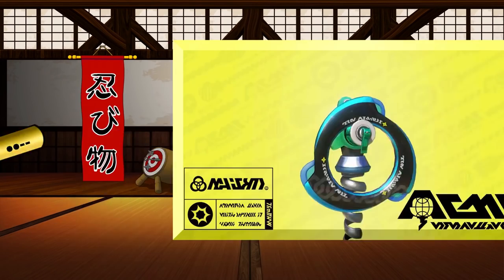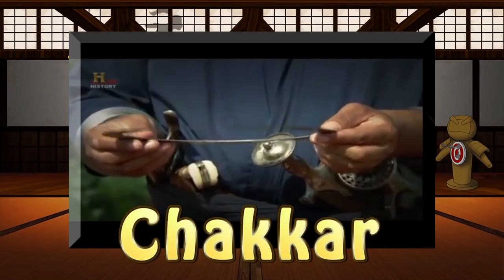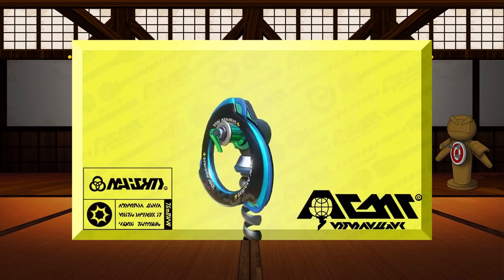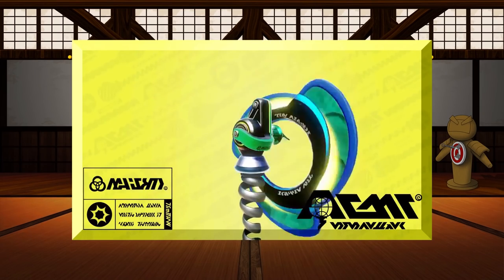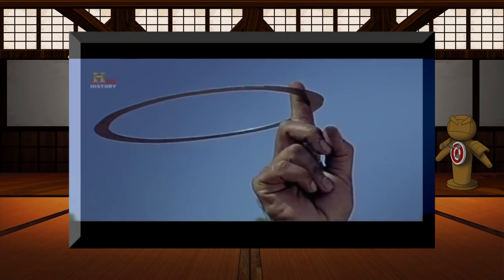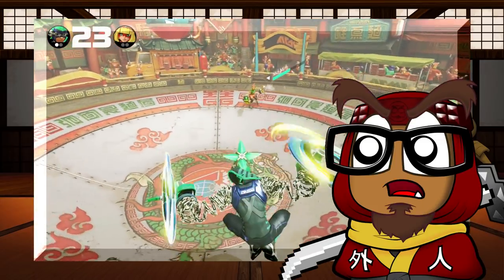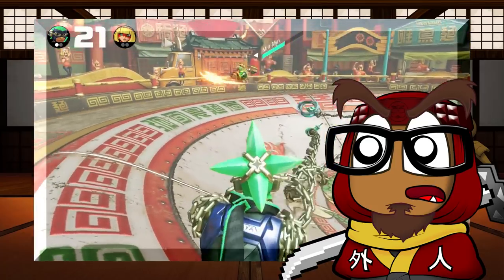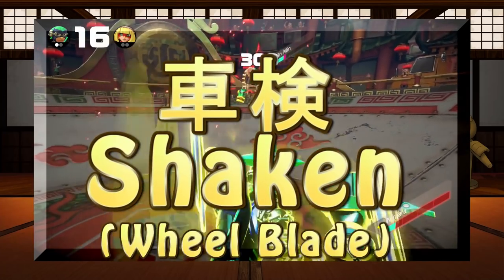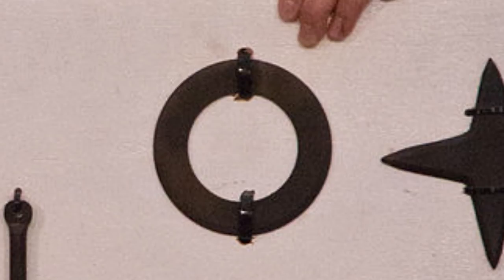His default weapon, the chakram, isn't even a Japanese weapon. The chakra, as it's originally called, actually comes from India's Sikh warriors. Just like their use in ARMS — spinning rapidly on a small extension before being thrown — in ancient times the chakra would be spun from the finger to gain momentum before being thrown at an adversary. Props to ARMS for historically portraying the chakram. Ninja did use shaken, or wheel blades, which come in a variety of shapes and sizes, including bladed rings just like the chakram.